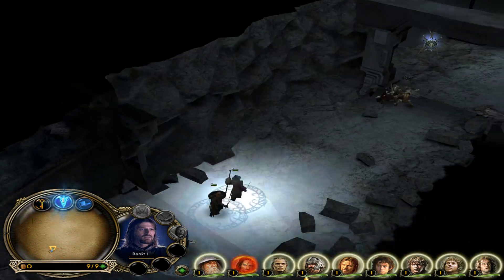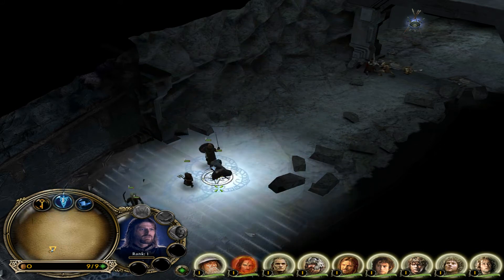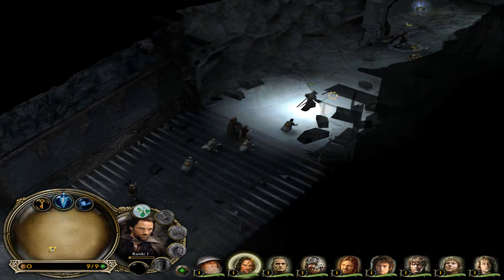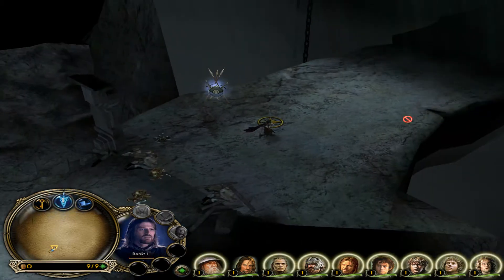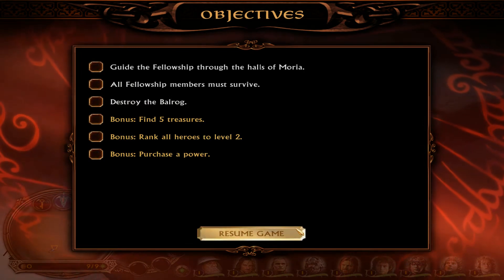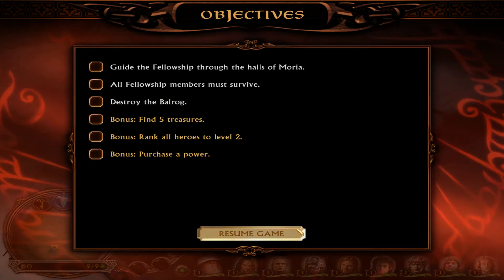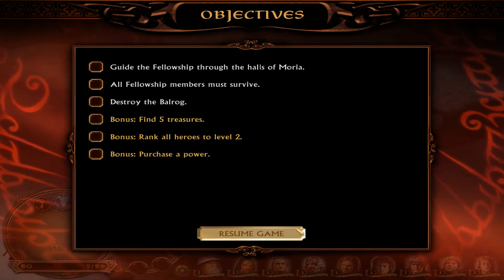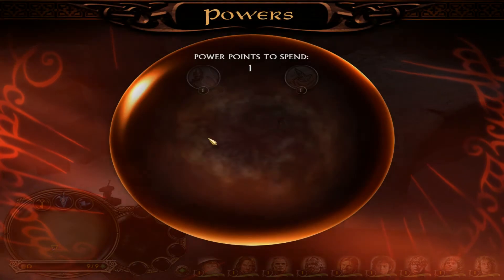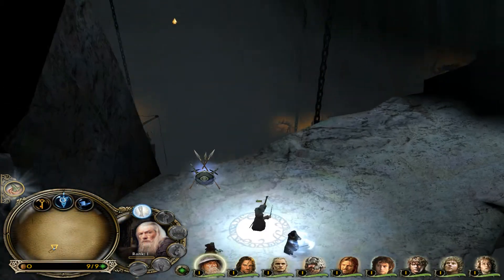I'm going to kill those units with Aragorn. It might not turn out for the best, but we'll see. That's a treasure — it works the same as in the evil campaign: you can only rank units one level per mission until it slows down significantly. However, with these treasures you can actually gain rank 3 if you use them properly.